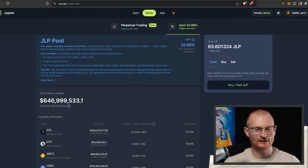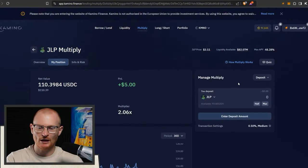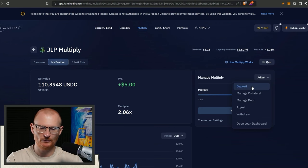There are less fees going in there. There's a Dune dashboard which can show us a number of fees - that's covered in the JLP video on the Jupiter ecosystem channel. With JLP Multiply, I never like to go too high here. I've got five dollars of profit on what I'm doing and I think I can just adjust my position - actually no, I can't. I have to deposit a new position.